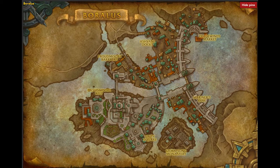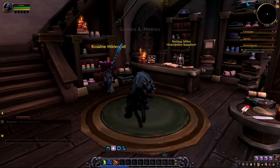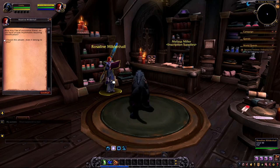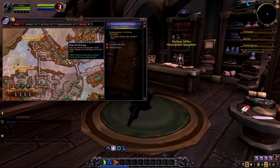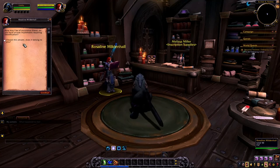Once the amulet drops, you'll need to head to Boralis and locate Rosaline Milden Hall. On the map you can see these points — these are the locations she can spawn, and I found her over here at Scribes and Nobles. You'll simply need to talk to her and she will ask for her amulet back.